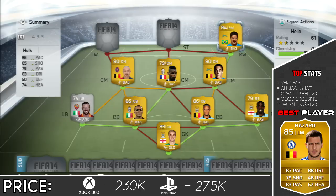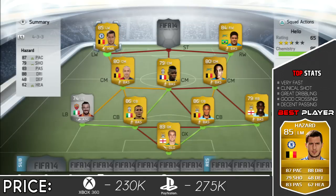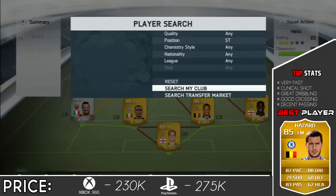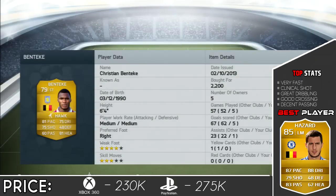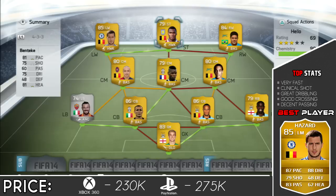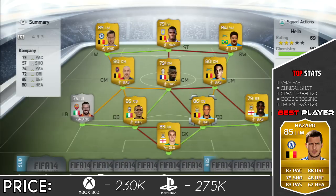I didn't pass to Hulk too much because the player on the left hand side I thought was better, even though Hulk is better in the strength and shooting department. But this guy is just more clinical - and it's Eden Hazard with the Hawk chemistry style. If I was going to apply a chemistry style I'd probably put the dead eye on him, because that's the best for a winger in my opinion. Then for the striker, you can probably already guess - it's Ben Teke. Very nice player, 5 goals in 5 games. He got me an assist too. He's a great player, very overpowered - 6'4", 81 pace, just got all the stats for a great striker.